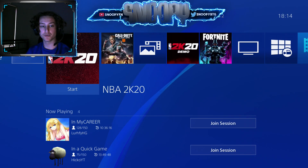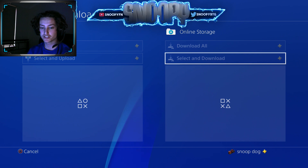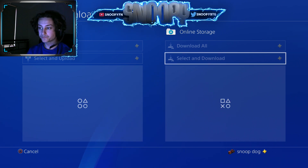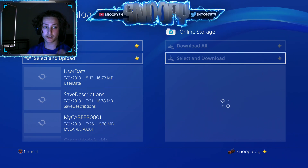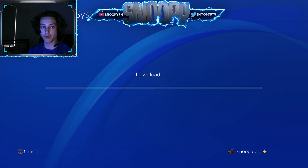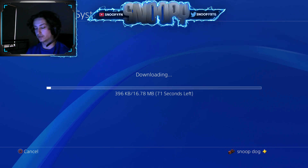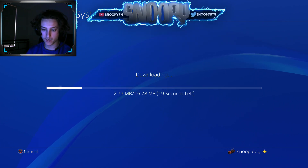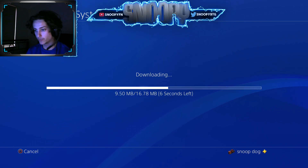Then you want to go to upload/download files and download that file you just uploaded. Once you've downloaded this file, go back onto the game. You play the rest of that last career game — quit before you go through the tunnel. Then download the file again, play the game, quit before the tunnel. You keep repeating this loop.